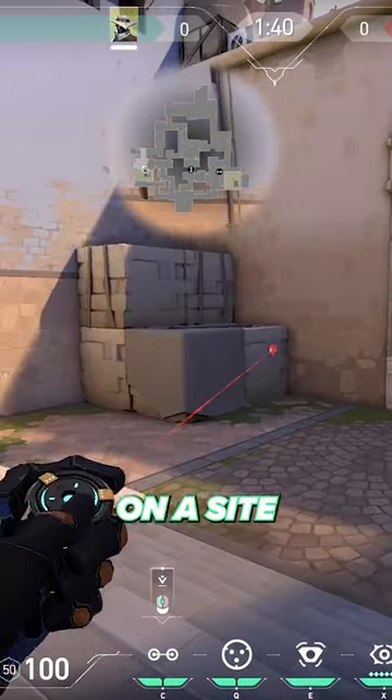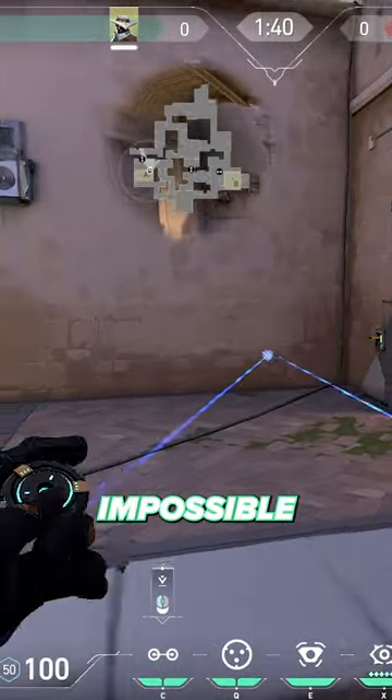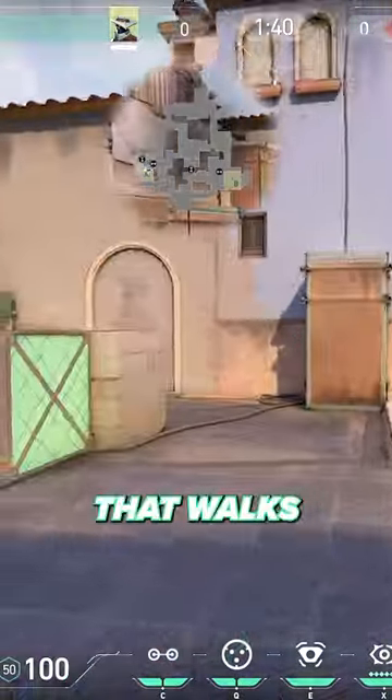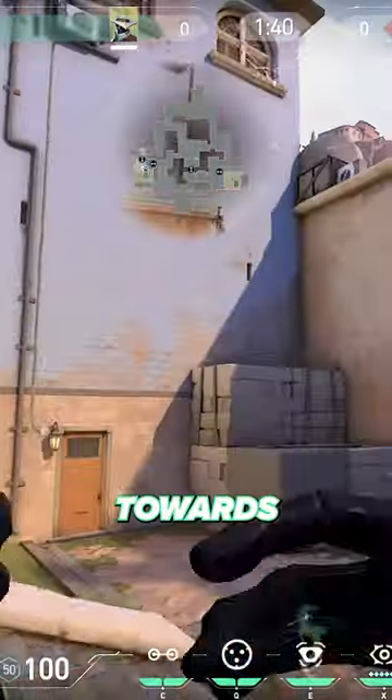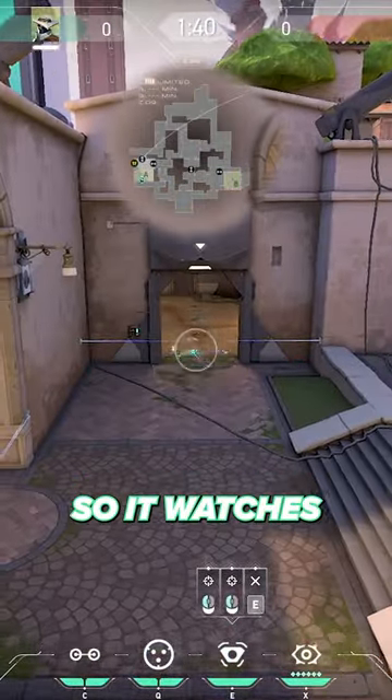If you're looking to set up on A site, it goes like this. Place your first trip on the entrance to the main like this — it is impossible for them to break it unless they walk straight into it. For your second trip, place it here where it will cover anyone that walks towards the button. Then place your cage towards the door and on site like this. And for your cam, put it up on this wall so it watches short and main.